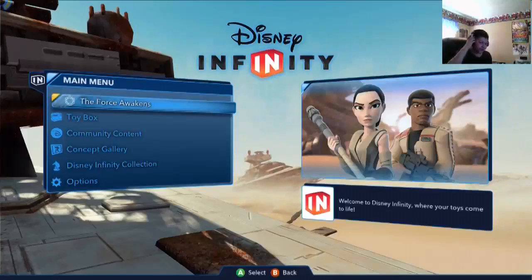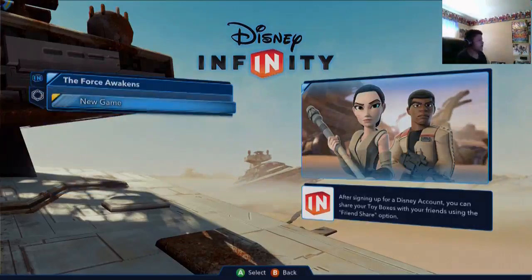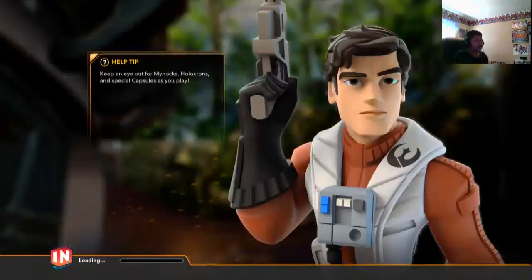What's up guys, it's Reset Gaming back here again with a new series! Today we are starting Disney Infinity 3.0 - The Force Awakens playset. I have Rey on the portal, I have all the characters on the portal pad. Got all the characters, let's jump into it. I'm so excited for this - got my Star Wars shirt, I'm rocking it, let's go.